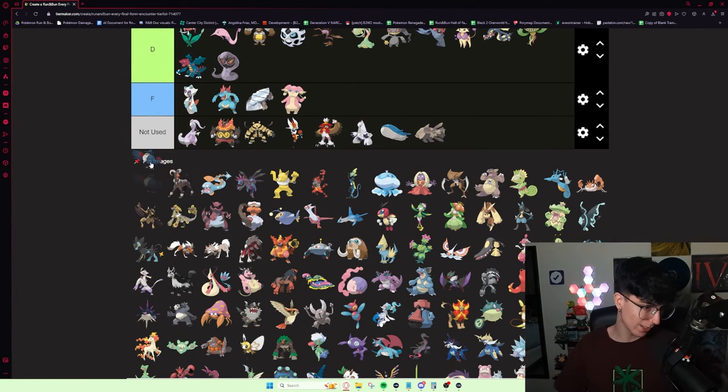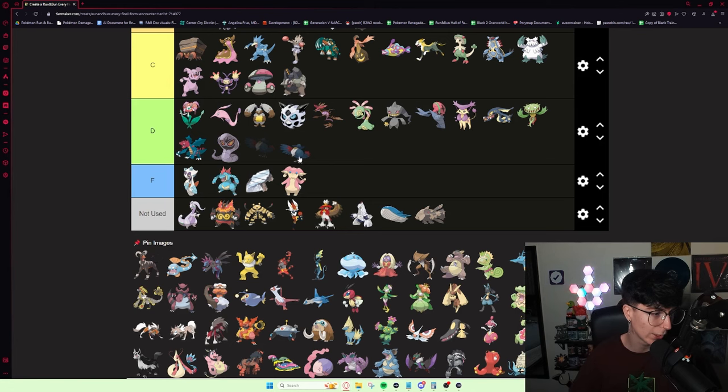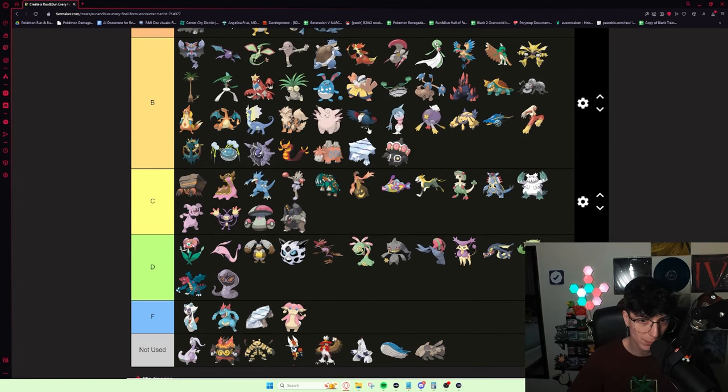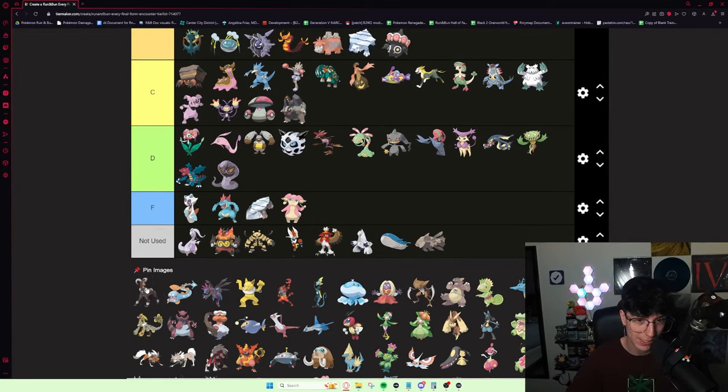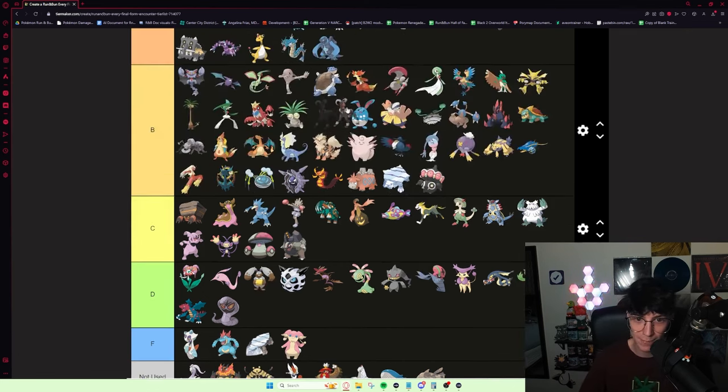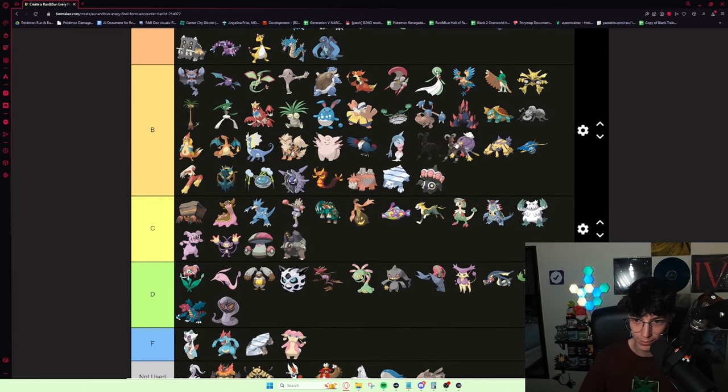Honchkrow is solid — pretty decent. There's not a ton to say about it. It gets Sucker Punch, Tailwind, Defog, and all the flying utility moves. I'd put it in lower B tier. Houndoom is okay — it was good in Tate and Liza's gym and on Tate and Liza themselves. Once you're Mega Houndoom with Solar Power, it's pretty good on the Erratic Weather routes. It's an alright mon — I'd put it B tier overall on the lower end. I wonder if it could work for the Elite Four.